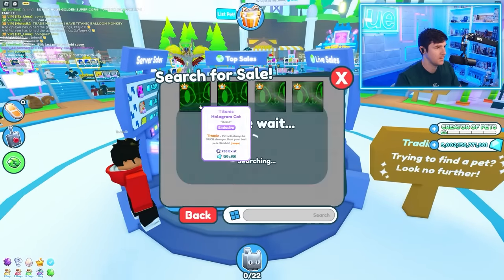I believe this is a different server — oh, there it is! $5.1 trillion. I'll buy Titanic Hologram for 5T — I'll get it right now for 5T. Just list it. Who is this? Dadao — relist that at 5T and I will purchase thee. Come on now. Dadao, I'll buy this for 5T. Please hook me up, brother.